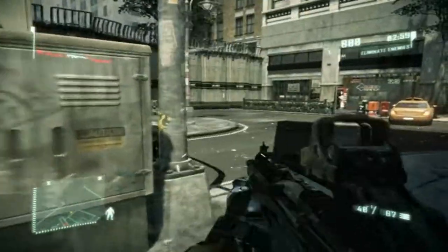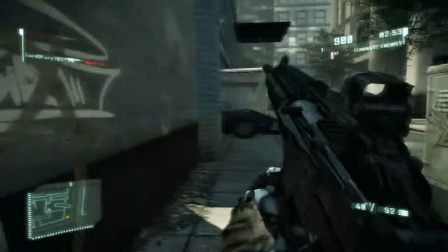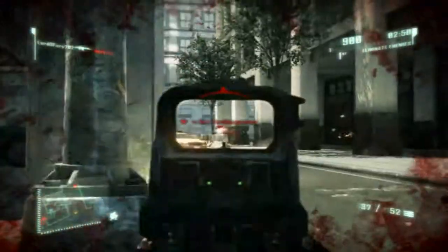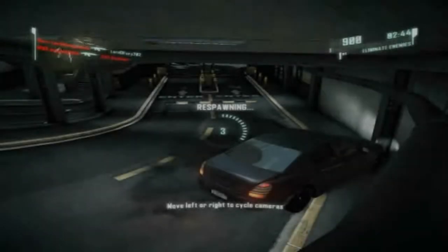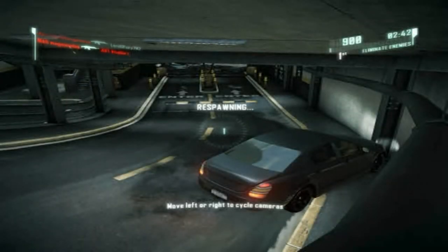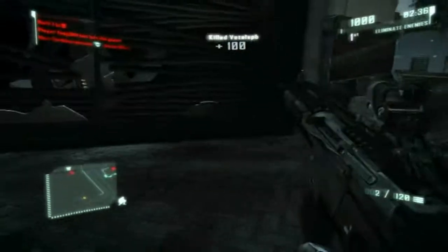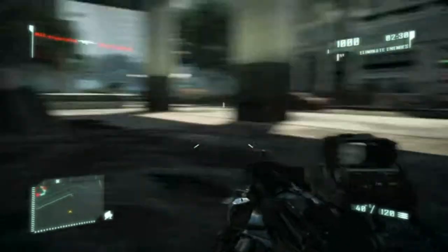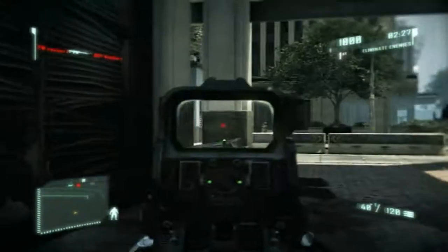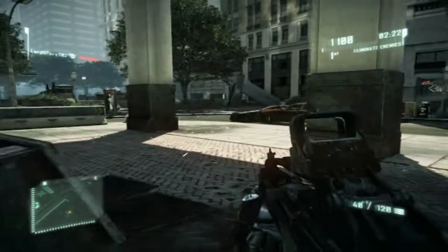Speaking of holographic, there is a scope in this game that you can attach that allows you to project a holographic image — so it's different than the holographic sight. It actually projects an image of you anywhere you want to project it. And what's cool about that is, you project it in the middle of the street and you can see a guy come up and waste his whole clip on the holographic image trying to kill it.